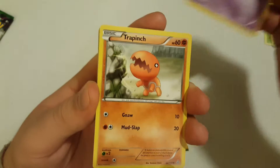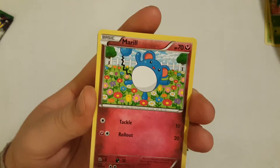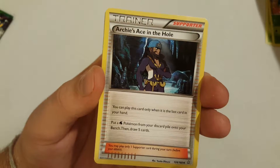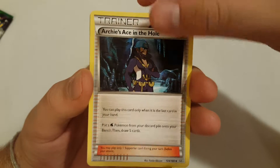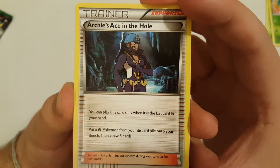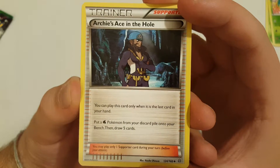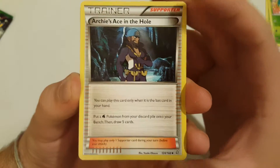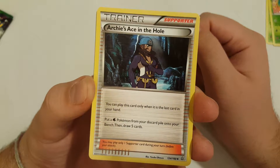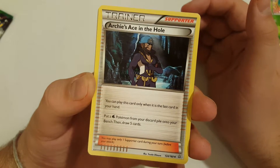On to our next set — we got the Nidoran female, Trapinch, and this is the Primal Clash pack with the Mega Aggron. Spheal, Torchic, then we got a Marill — which is the first time I've seen Marill as a Fairy type. Then we got Archie's Ace in the Hole, which is a decent supporter card for water decks. You can only play it when it's the last card in your hand — put a water Pokemon from your discard pile onto your bench, then draw five cards. It's any water Pokemon, not just basic, so you can put a Mega on without needing the pre-evolution. That's pretty good.